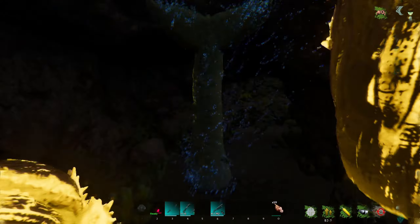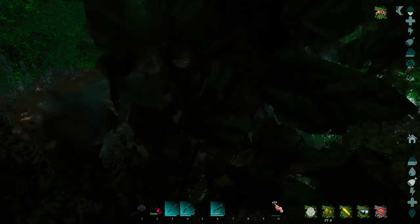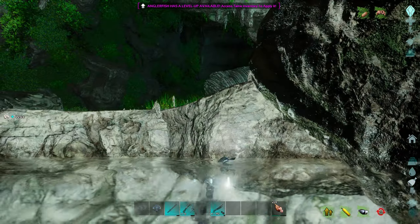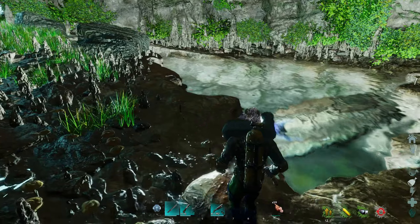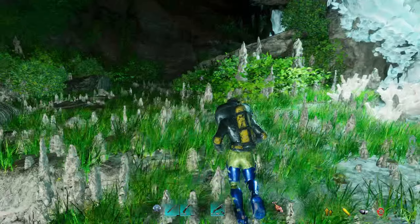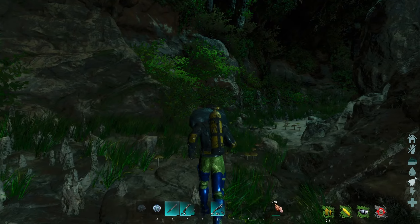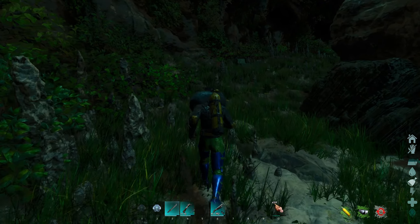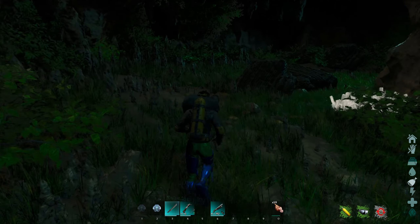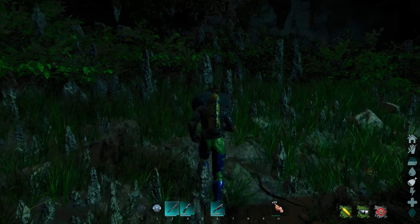The next cave we're visiting is this one right here at these coordinates. Here's a top-down view with a little bit of the surrounding area — and right there is the cave mouth we're looking for, just behind the glowing vegetation against the rock face. Once again we can fit a basilosaurus in here, and there should be plenty of pearls here for us to harvest with an angler fish.